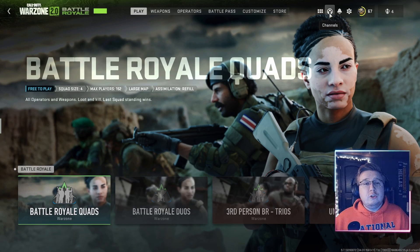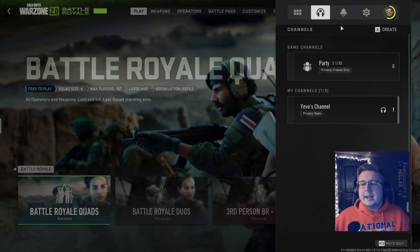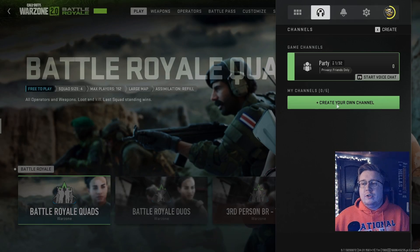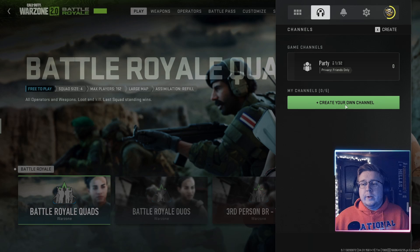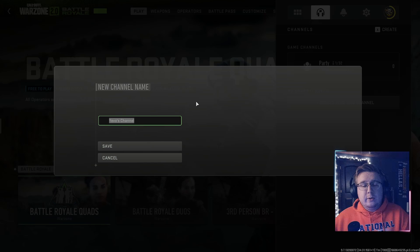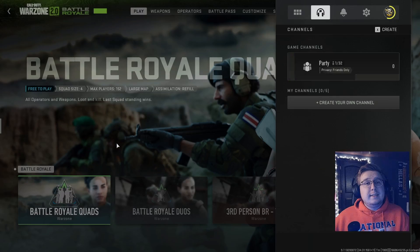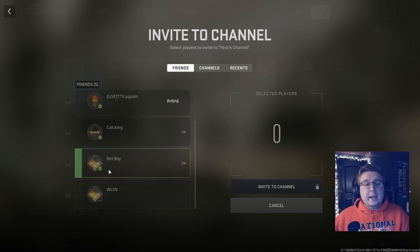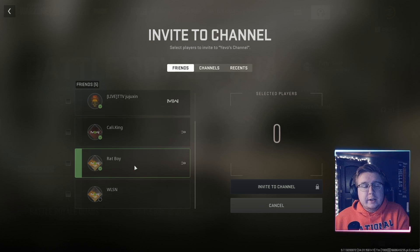Click that and you'll see this screen. What you want to do is either create your own channel here — since I'm on PC, I'll click to start a new channel. Right now it just says 'Yevo's Channel.' Save that, and then you can see your friends listed here and invite whoever you want.